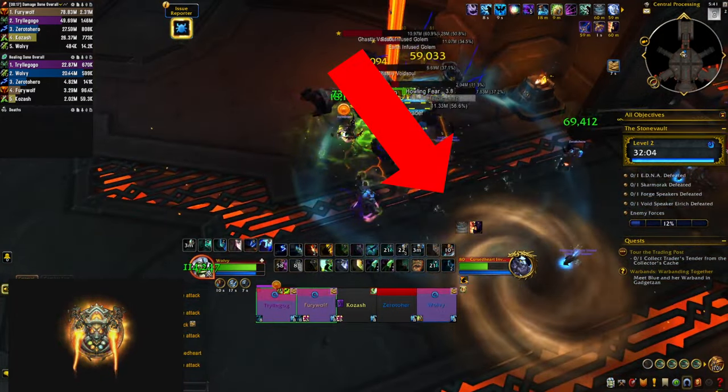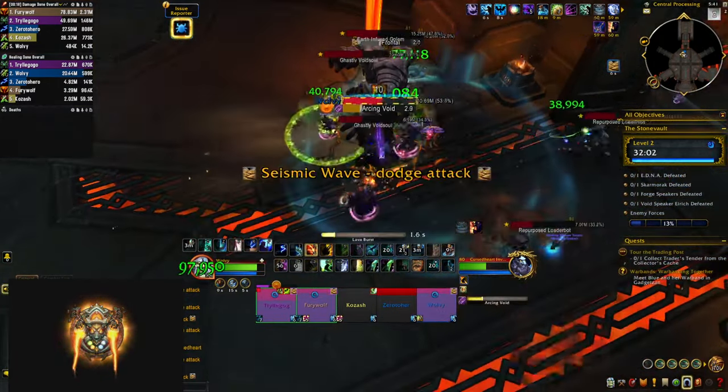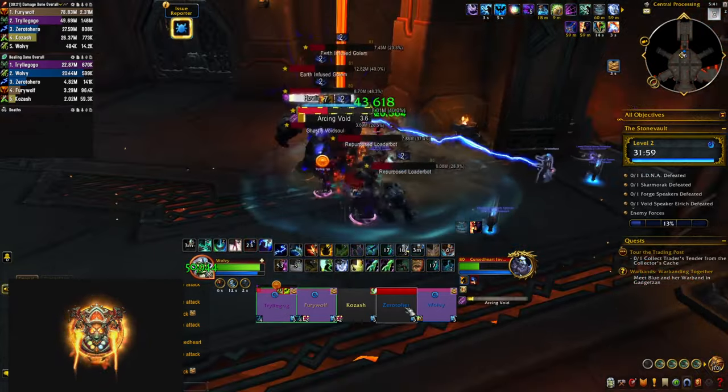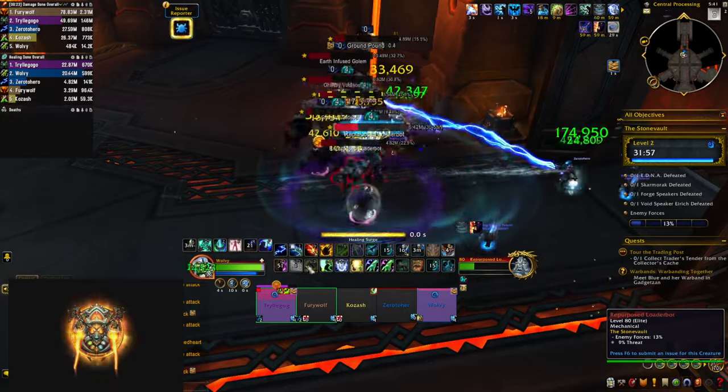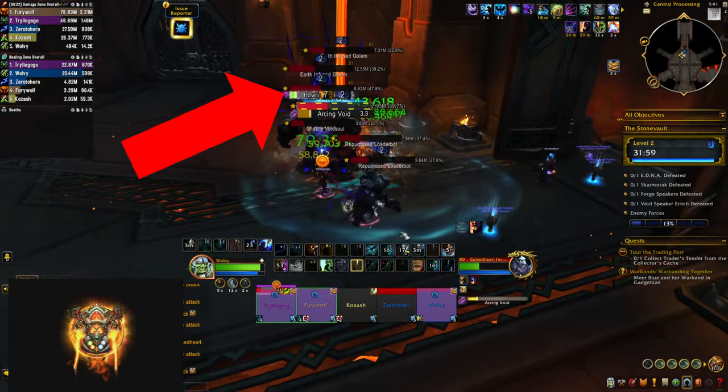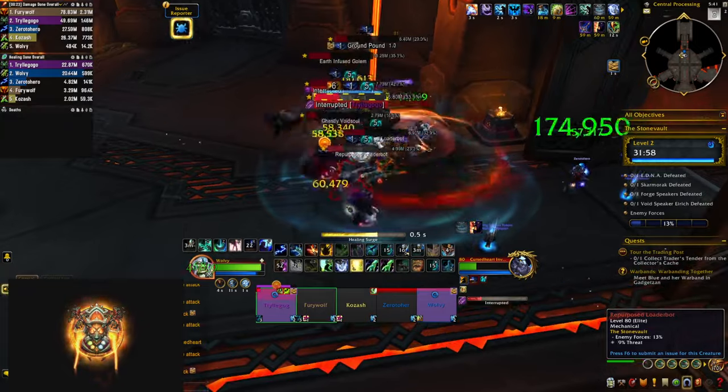The load bots are going to jump at people who move out of the big brown swirlies. The golems are going to do a huge frontal that you need to dodge, as well as big AOE unavoidable damage to your whole group. The packs also have void souls that are going to cast Howling Fear — you have to interrupt that as it is an AOE fear.